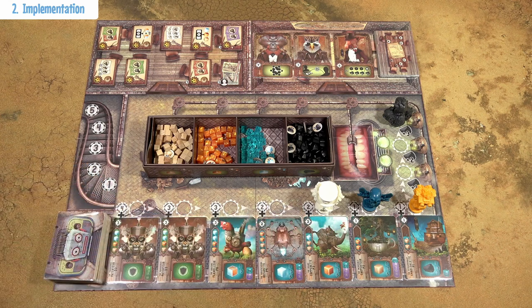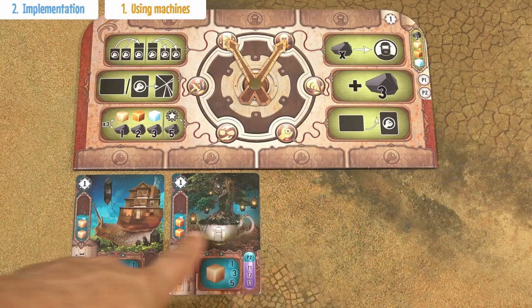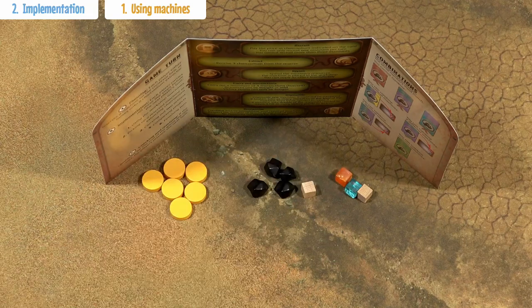So in this case, the first player would be the white player. Every player now executes 5 steps in this particular order. In the first step, use your machines under your player board. Machines produce resources, or exchange resources, or they provide victory points. All the resources are kept behind the player screen.